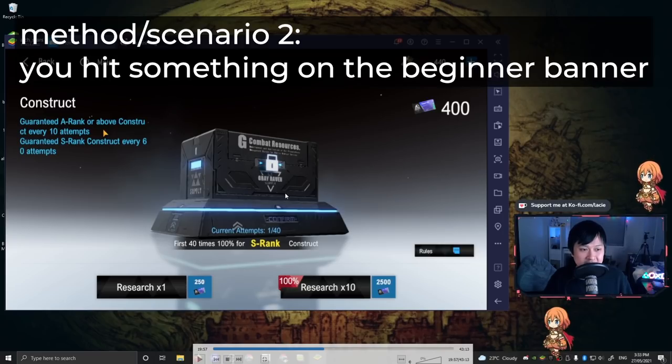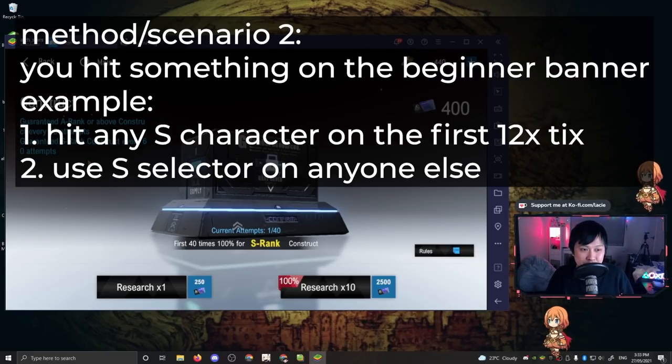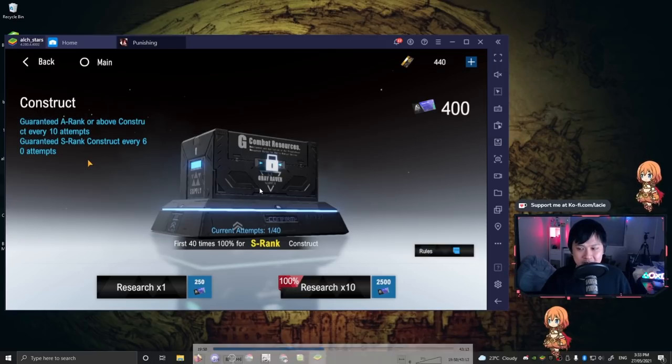The other option is to re-roll on the beginner banner. It means trying to hit your target character with those 12 tickets from the 1-12 run. For example if you hit S Kamui on day one you can use the S selector right after and pick up S Liv. This is also a completely valid strategy. On top of that, those four limited pulls you would have put into the S Lee banner can now go towards Alpha when she comes, and you don't have to worry about converting more black cards into purple cards.